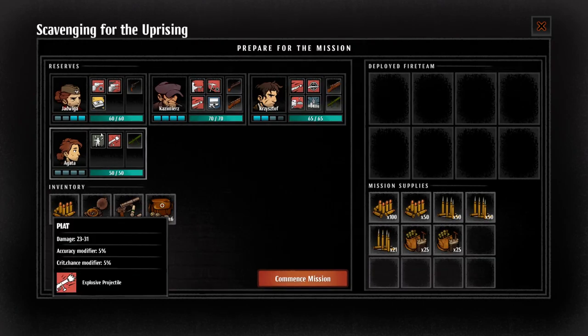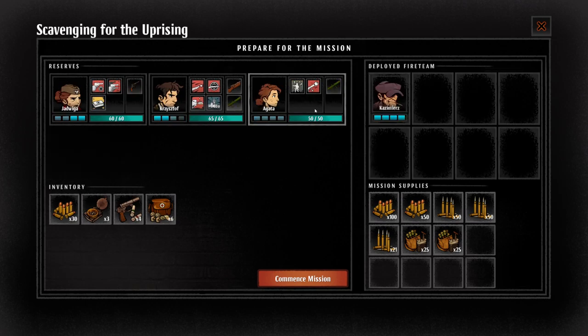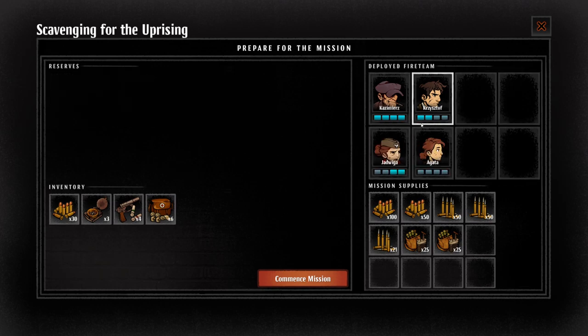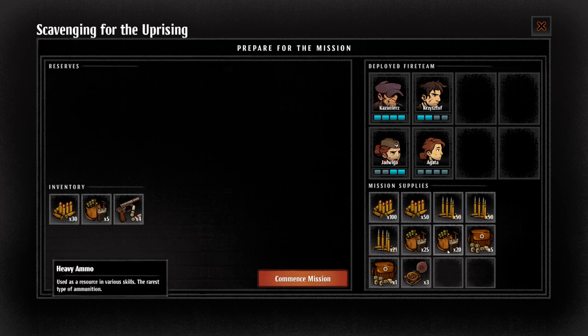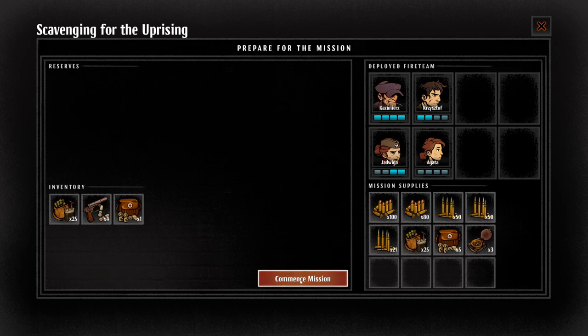Now we get to choose all the goodies we bring with us. We're going to position our characters and make sure we take a bunch of med kits just in case. Compass increases movement efficiency. We'll bring a selection of supplies but put some back in case we pick up stuff during the mission. Alright, let's commence our mission.